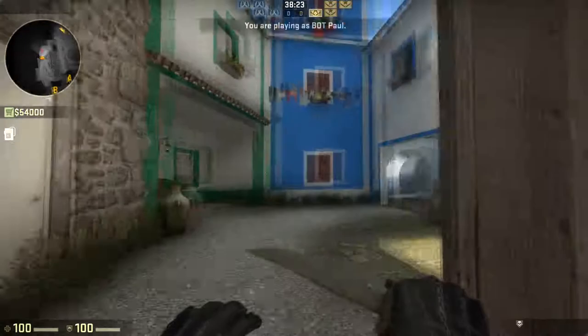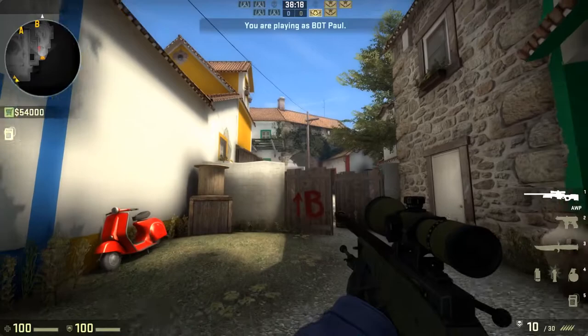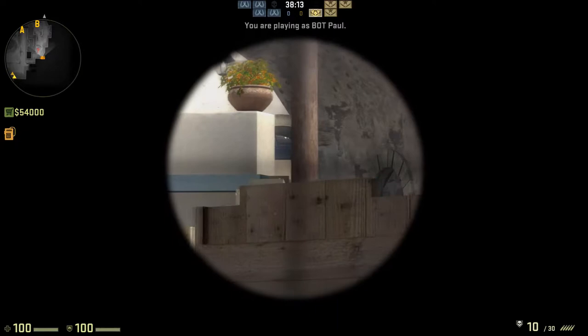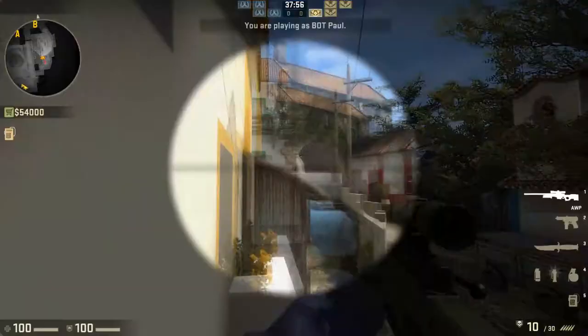B Long is quite balanced. If you start off on B, you have a good view to pick a player if they're peeking B Long. You can even see up the Grill if you want to jump-scout. If you sit up here, you're able to pick the player sitting on the box as well.